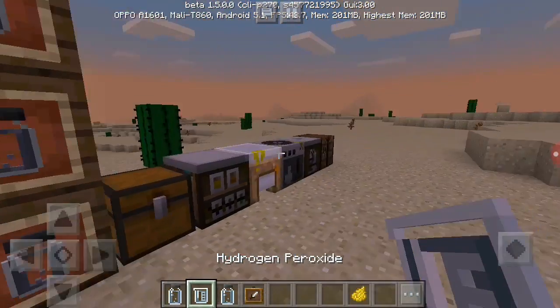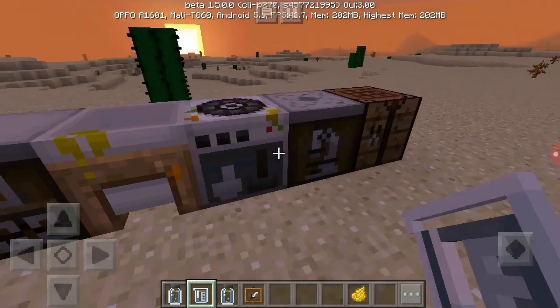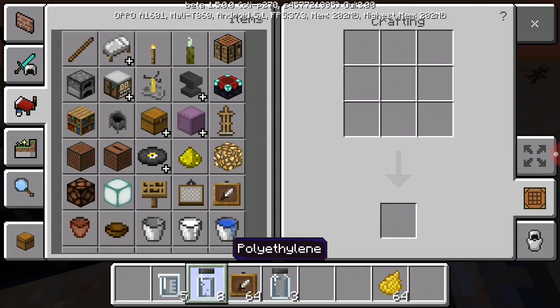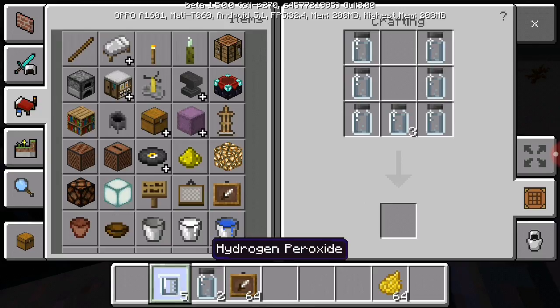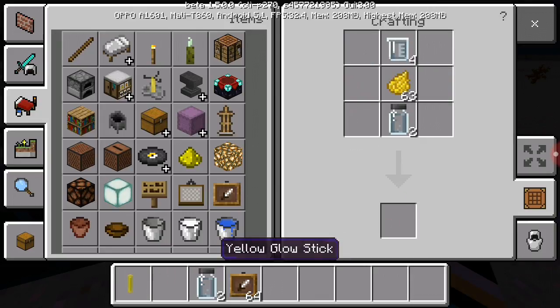This is the crafting recipe. You need some hydrogen. Finally it works! Alright, go to your crafting table. Get your luminol — put it in. It's six luminol, one in the bottom. Hydrogen peroxide in the top. And your color. And there you go — you got your yellow glow stick. You can long-tap it and you've got a glow stick. The force compels you.